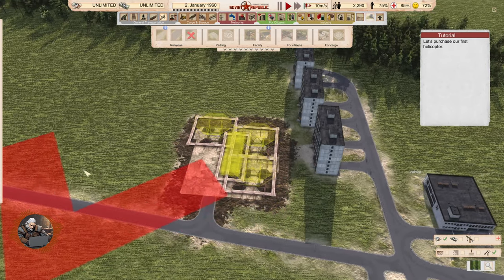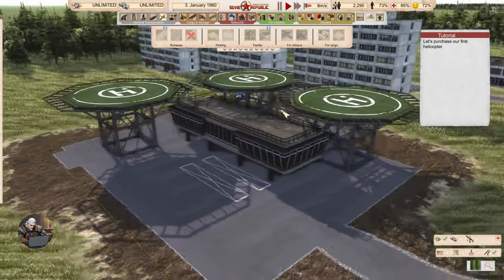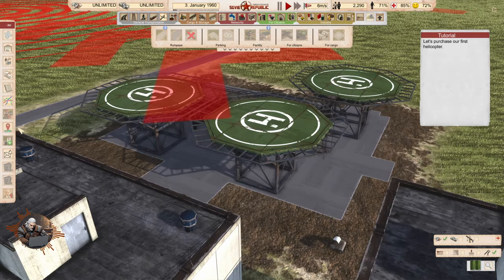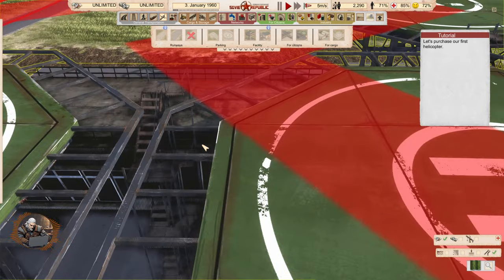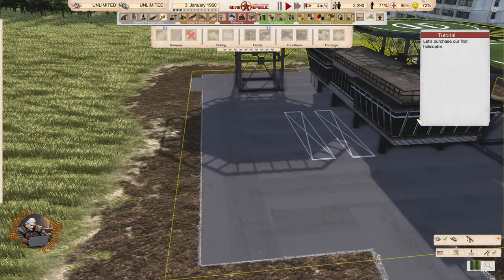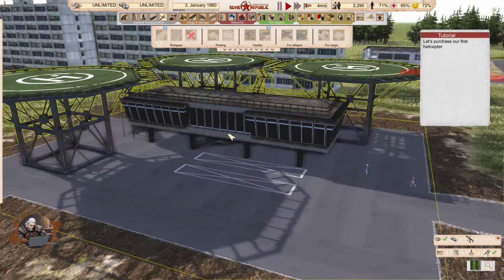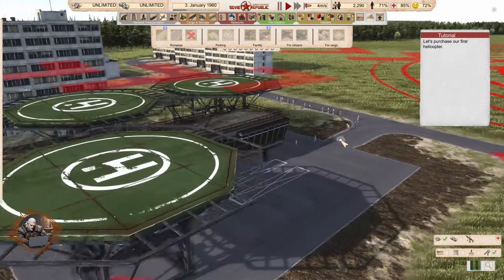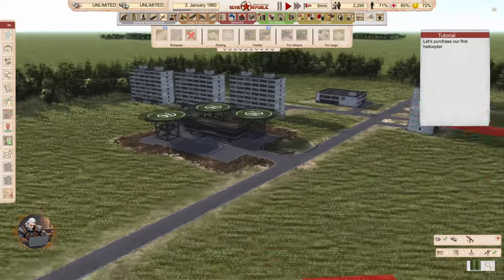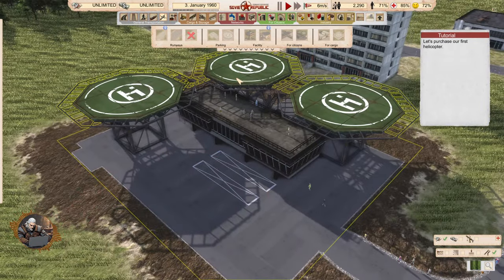Let's purchase our first helicopter — wait, first let's observe. It's basically very similar to the other terminal building. I see some stairs here to get to the top — very nice. So it's the waiting area. You can also have bus stops here to deliver passengers by bus. And we have three stops — or three terminals — for helicopters.